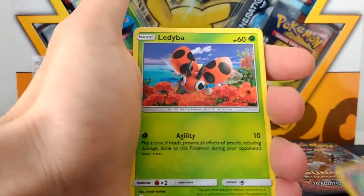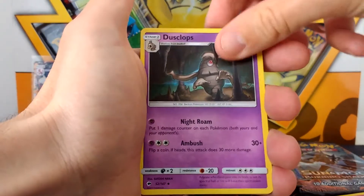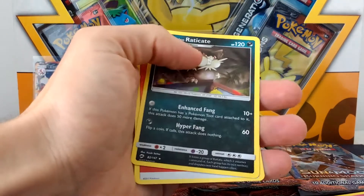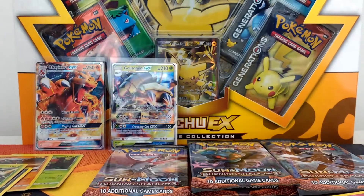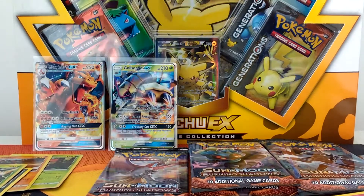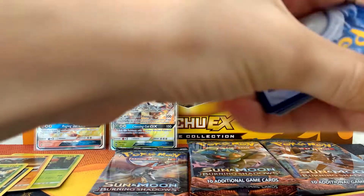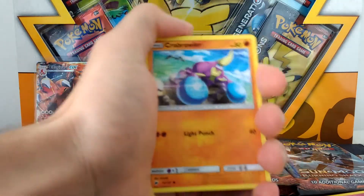So we've got Horsea, Cutiefly, Ledyba, Alolan Grimer — seem to have a lot of these ones. Riolu, Dusclops, Noctowl — which is pretty cool, don't think we pulled that one yet. Simisage, Heracross Reverse Holo Rare, which is really good. And Alolan Raticate, which is just a regular rare. We have a Fire Energy behind that. Making such a mess off the side of the camera if you guys couldn't tell, with all these packs. And then afterwards, after the filming, you then have to sort through all of the bulk that you've got as well. There's a Water Energy behind.